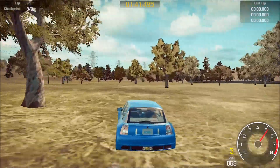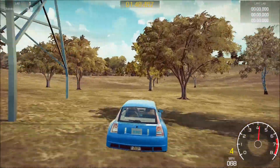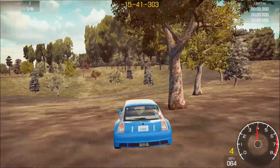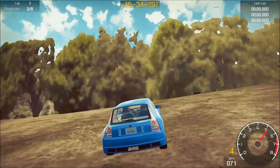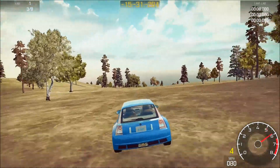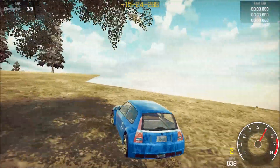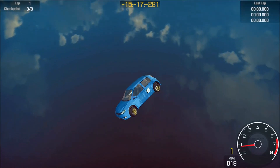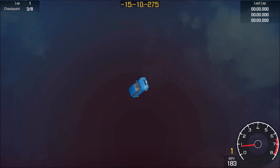Woohoo! Free roam — check it out guys, do burnouts and all kinds of stuff. Free roam in the trees, wonder how far we can go. I just found this last time so I had to show you guys. There's a road over here — let's go up to the log cabin maybe. Oh, we're flying off the edge of the map! Oh my goodness, look at that!